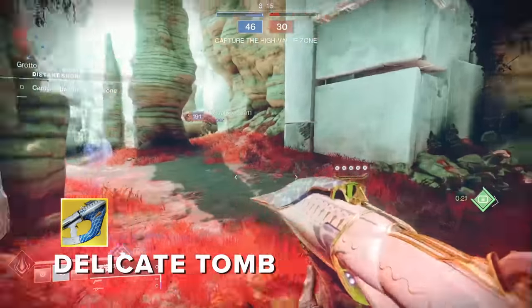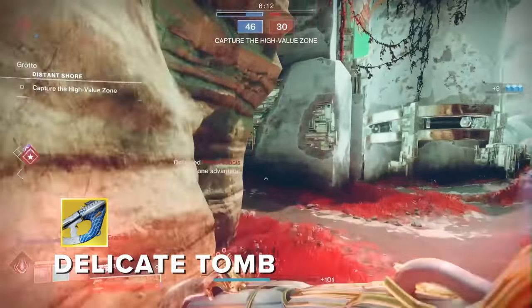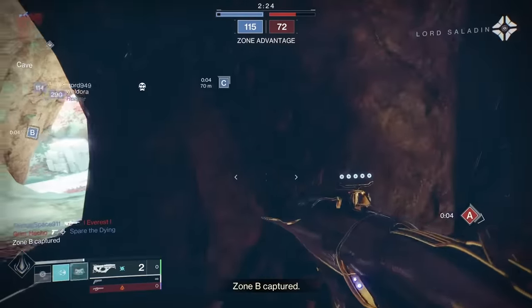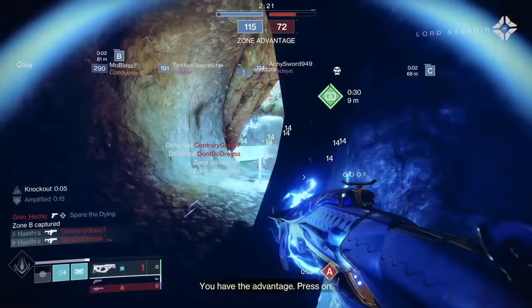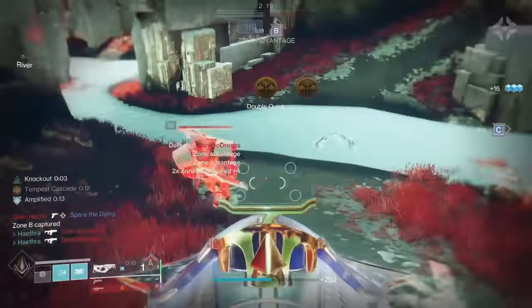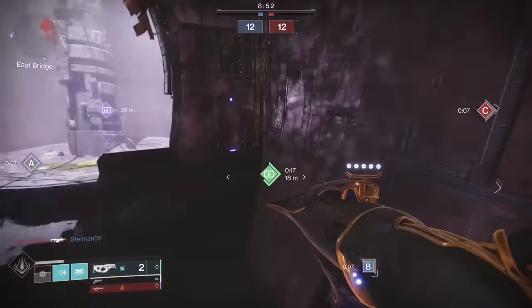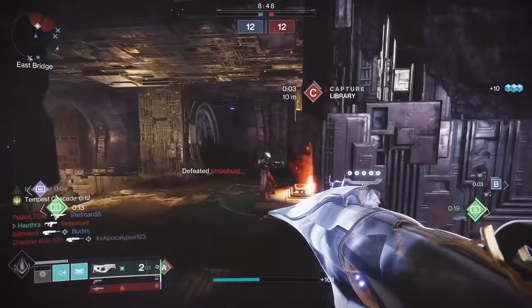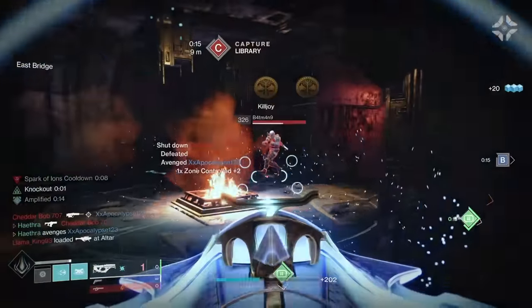Destiny's no stranger to unique exotics, and Delicate Tomb is certainly unique in all the ways it wants to make you pull your teeth out. Its horizontal fire mode is useless in PvP, and its normal ADS mode works some of the time. It's a rapid fire fusion, and they're just not very good at the moment. Ionic traces are nice, but Coldheart exists for that. Hard pass.